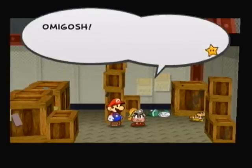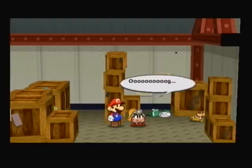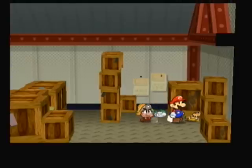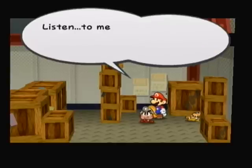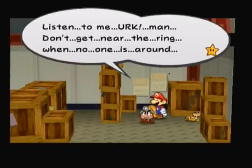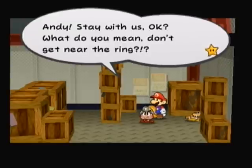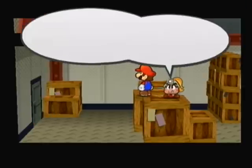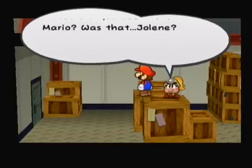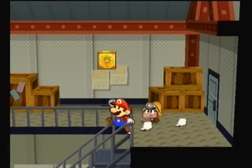Now you're gonna see Bandy Andy and King K, and they're not in the best shape possible. All King K says is dot dot dot dot, but Bandy Andy gives out some nice information: 'Gonzales, listen to me — don't go near the ring when no one is around.' Goombella asks what he means by that. Then we notice that Jolene was peeping in on this — what the heck is going on?